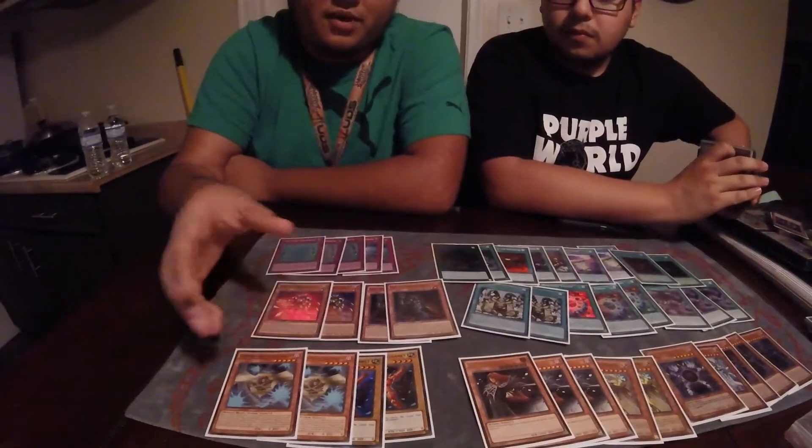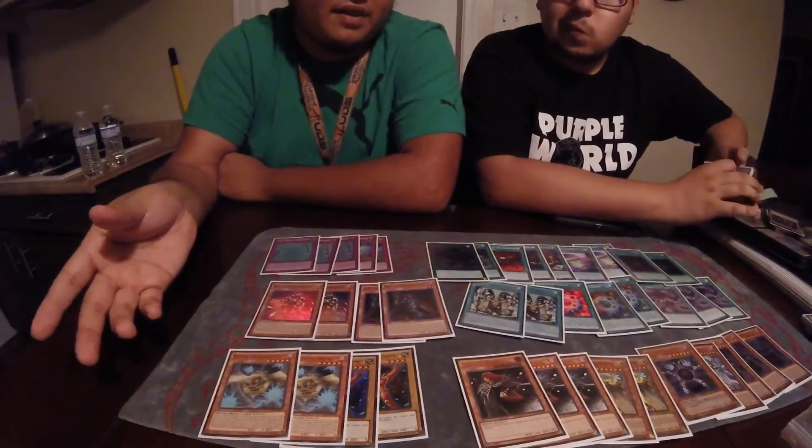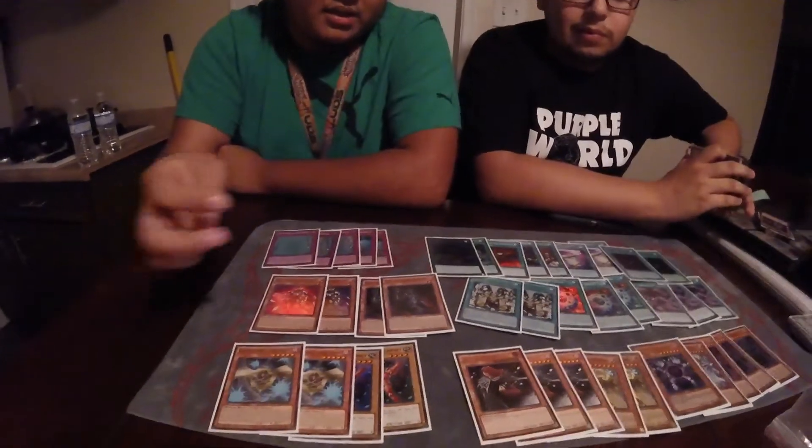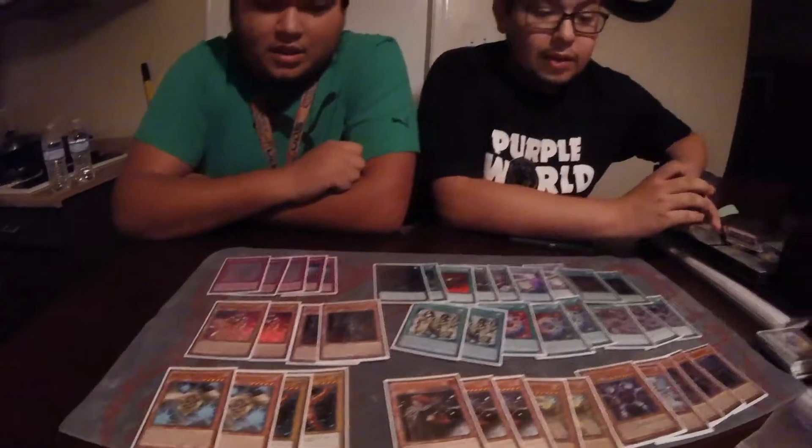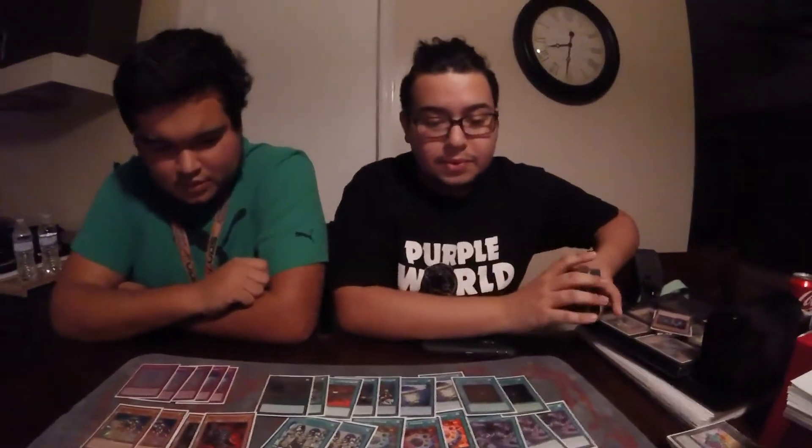The only thing I would say is I wish we played more Squires. The Squires can just keep you in the game longer, especially now that you don't have that many resources. And especially Eidos, which has a synergy with the Allures. I think the MVP of this deck would probably have to be this little combo here.